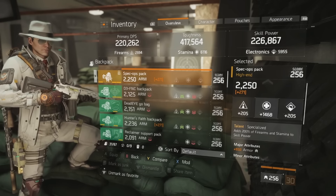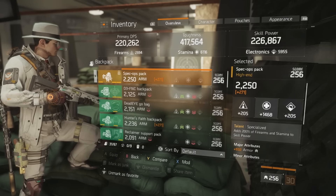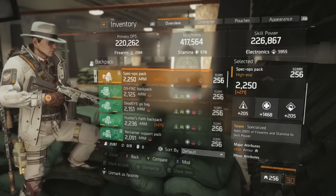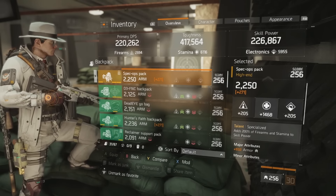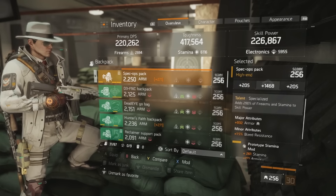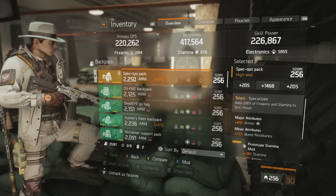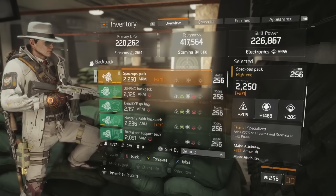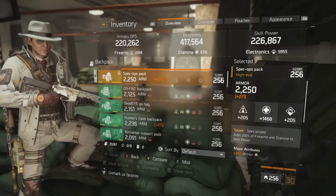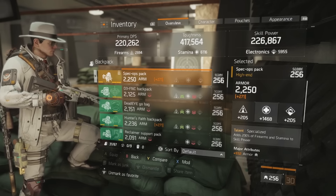I highly recommend running specialized — the unconditional 200% of firearms and stamina added to skill power equates to a very large number. Since you're speccing primarily into stamina with a hybrid off-stat of electronics, this will be a large chunk of skill power active at all times. It reduces cooldowns, makes your heals stronger, and is one of the best high-end items for a healer composition. For major attribute rolls, you want armor wherever possible, especially on the backpack, and for minor attributes I prefer ammo capacity, though bleed resistance doesn't hurt.